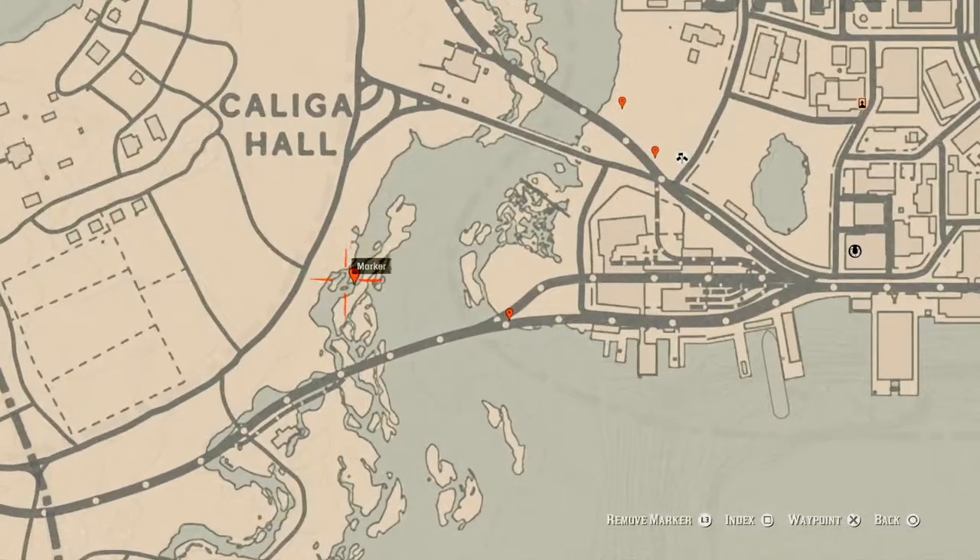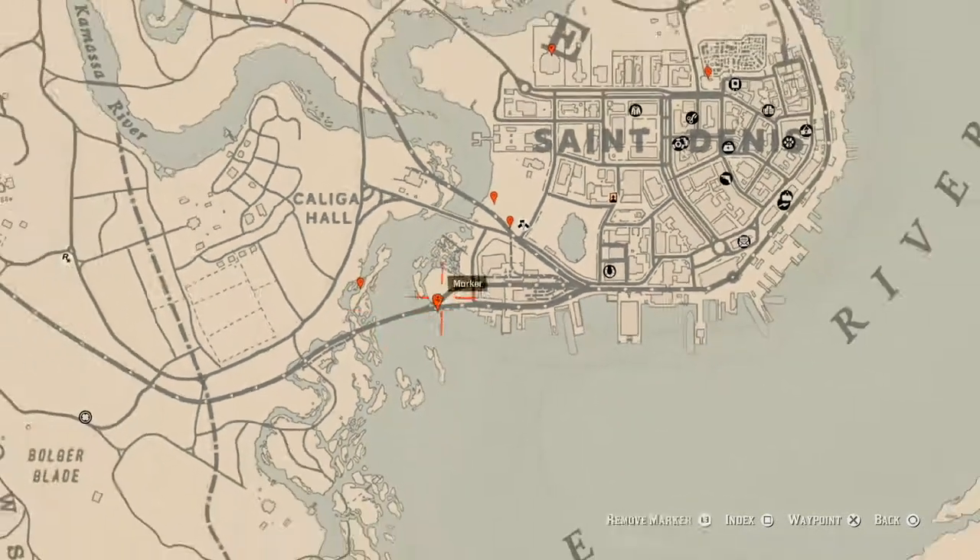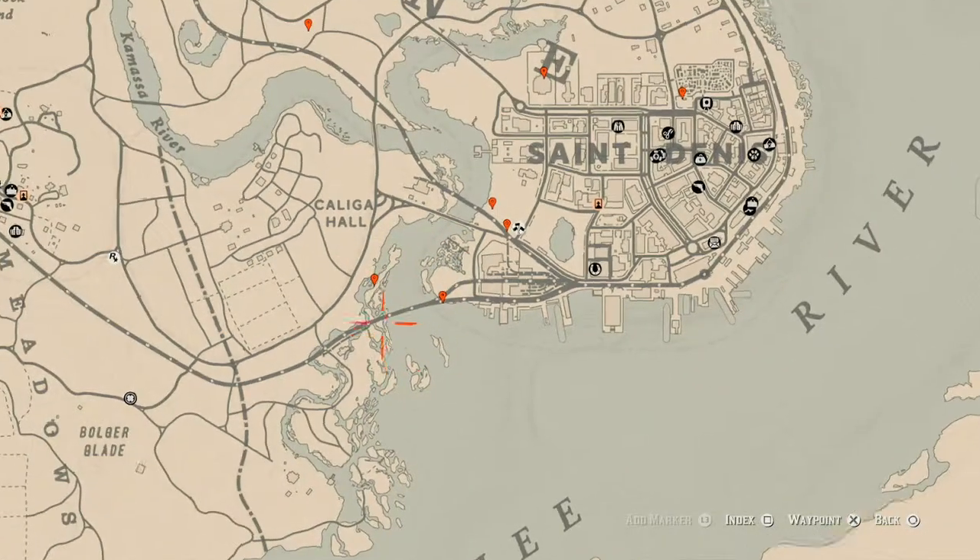Over here at the next marker is a cardinal flower that spawns in this area. The devil's paintbrush indicates what cycle the flowers are on.